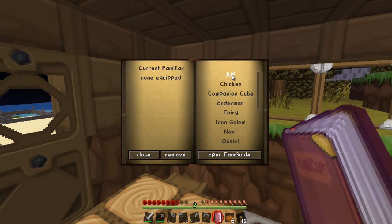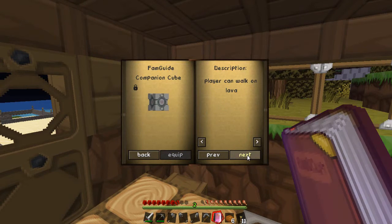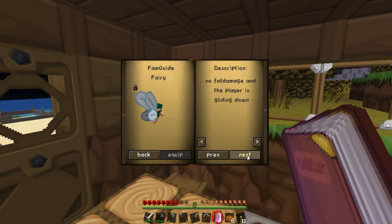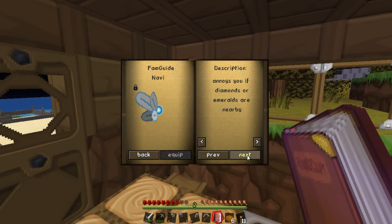Not only do I have the Familiars mod but I've got the extra one as well. Let's go through these quickly. This is a one-up — like a Mario extra life. Then we have the chicken, which gives me some gliding. The companion cube from the extras lets me walk on lava, which will come in very handy in the Nether. The enderman gives me some teleporting. And we have the fairy — I think this one is going to be my favourite, especially with the new biomes in Biomes O' Plenty with all the ravine areas.